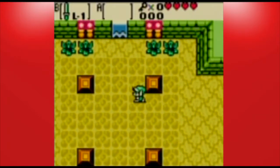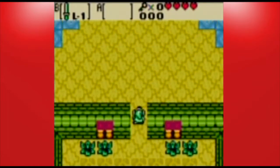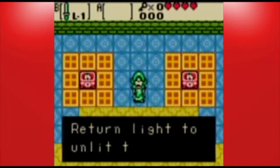First off, doors are locked on all the sides over here. Push this block over here to open up all the doors here, and if you go up over here, there's an old man up here that basically gives you some advice.